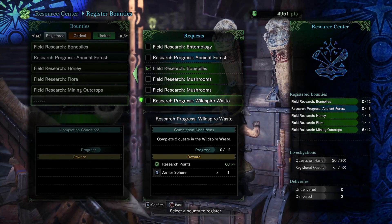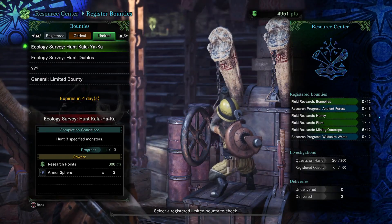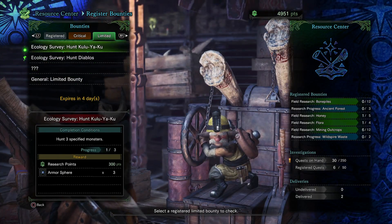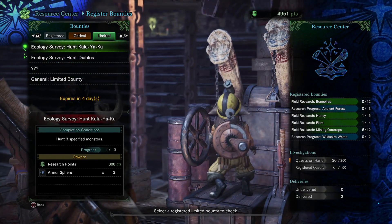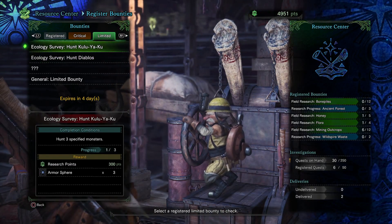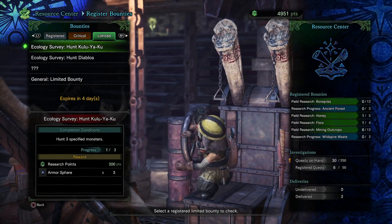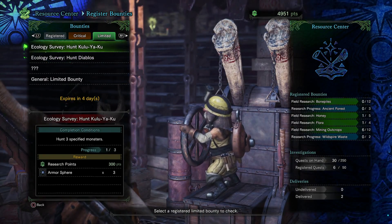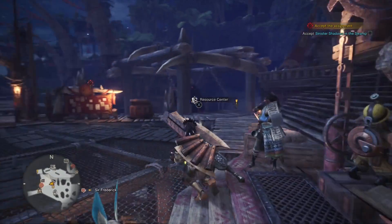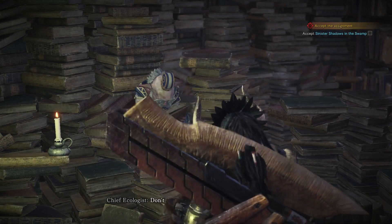Considering most of my time has been spent at the Wild Spire Waste, we'll do the two quests there. General limited bounty - complete all limited bounties, hunt four specified monsters, hunt three specified monsters. Hunt Kulu-Ya-Ku - I can't do Diablos but I can do Kulu-Ya-Ku at some point. Let's see what research I got, and there's a guy down there I have to talk to - that'll probably end this episode.